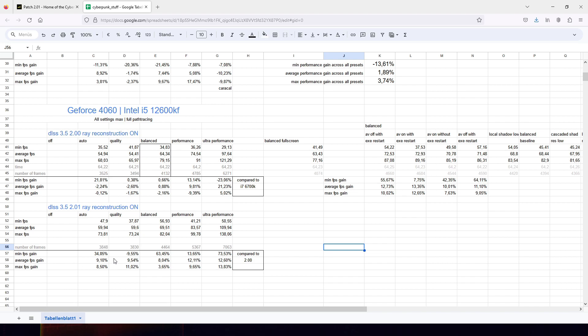All of this is on 1920x1080 resolution, and the configuration is a GeForce 4060 and an Intel i5. Now in terms of full path tracing, that's sort of minimum to medium spec, because path tracing is supposed to only be used on a 4070 at least, or a 3090.